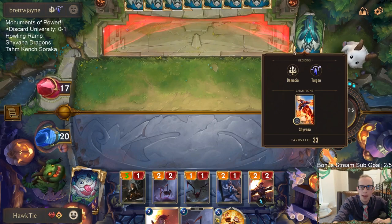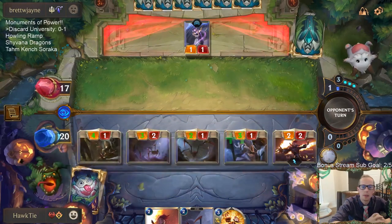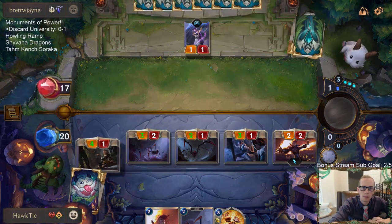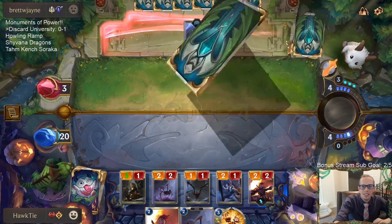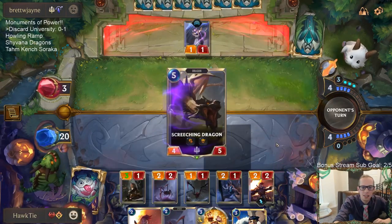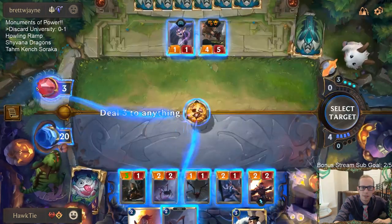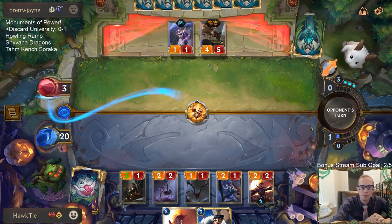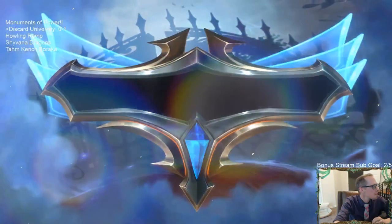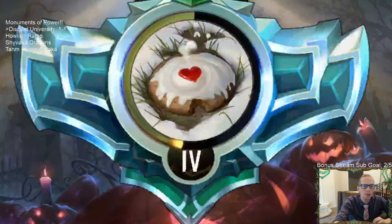They still passed on turn three - what are they doing? They're just taking it all, taking 14 damage - that's not advisable. Basically they can have Guiding Touch or they're dead. Wow, that's fast. I think their dragon deck - they either mulliganed into a really bad hand or they kept a really bad hand, one of the two.